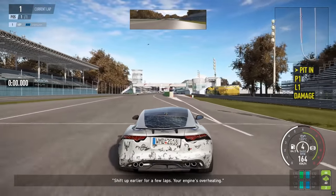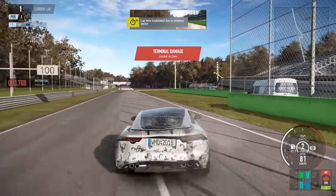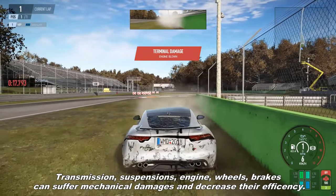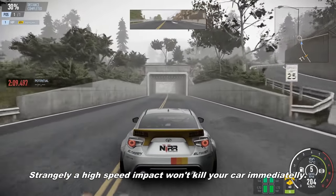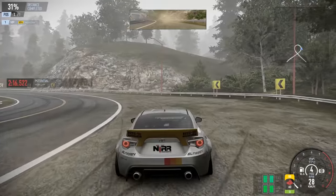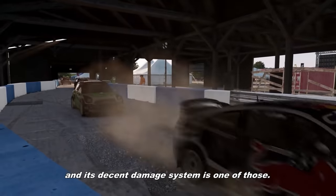Shift up earlier for a few laps and your engine will overheat. The engine can blow and the race will be over. Transmission, suspension, engine, wheels, and brakes can all suffer mechanical damages and decrease their efficiency. Strangely, a high-speed impact won't kill your car immediately. People loved this game for several reasons, and its decent damage system is one of those.